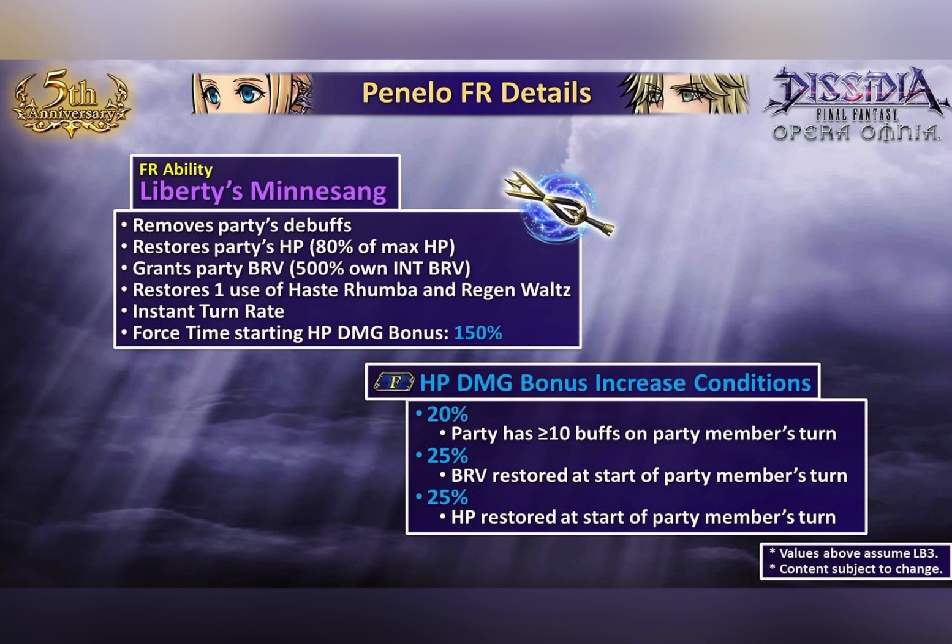She removes entire party debuffs, restores party HP, and grants party bravery. With all these conditions, she's like Hope but slightly stronger because she has a BT tied to her kit which Hope doesn't have yet. Also, her FR condition is a lot easier to fulfill than Hope's condition, so it's actually really friendly to the entire party — super chargeable and super friendly.